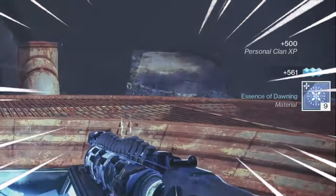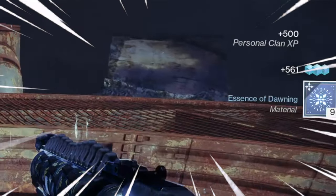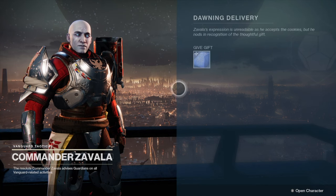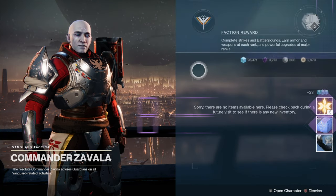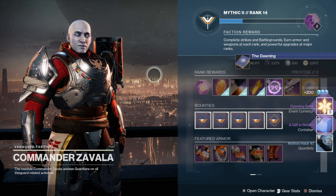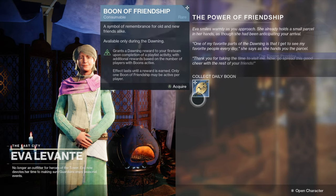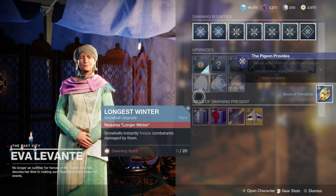I'm going to be showing you how to get Dawning Essence fast. Dawning Essence is used for making cookies which can be turned into different vendors and you'll get Dawning Spirit, which is needed for upgrades at Eva Levante and even more loot. You'll also be able to get the new Dawning weapons from doing this.